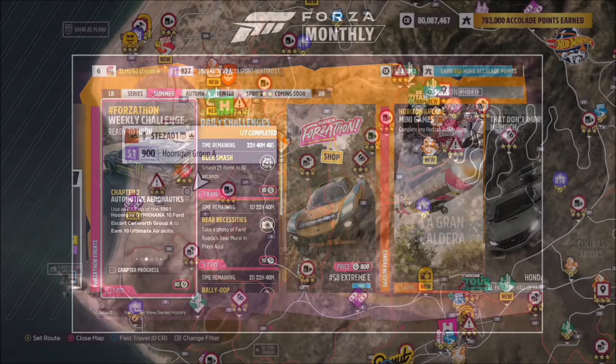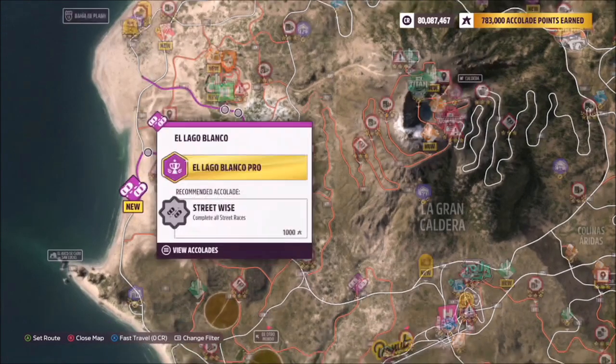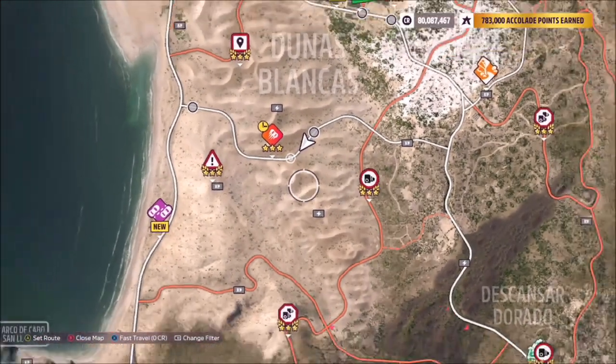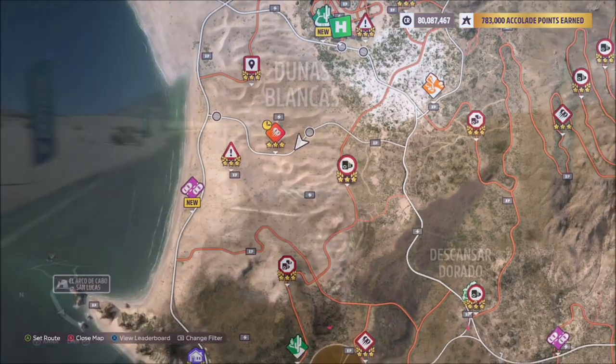The first challenge simply wants you to earn 10 ultimate air skills. To do this, I recommend going over to the far west side of the map to the Dunas Blancas region — the dunes area basically. There are loads of jumps in these sand dunes and they are incredibly easy to earn ultimate air skills.